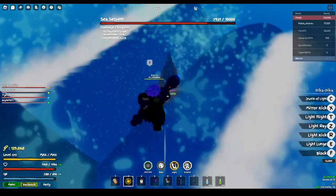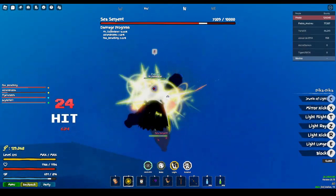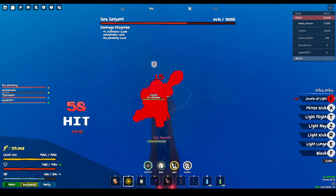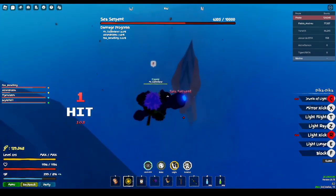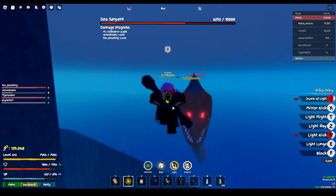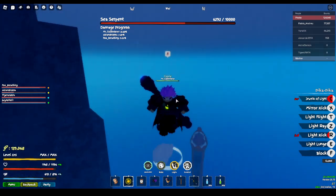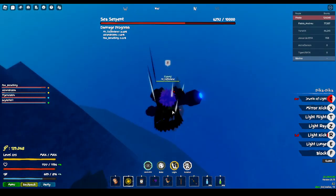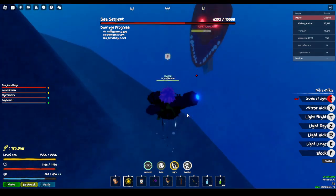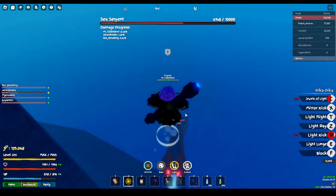Always make sure you are able to do 5% damage so you can get at least a chance at the drops. If you're a light user, do not press X on them — at least at the time I'm recording — because it will glitch him and make him go under the sea for some reason. Just hit him with a long range move and you're fine.